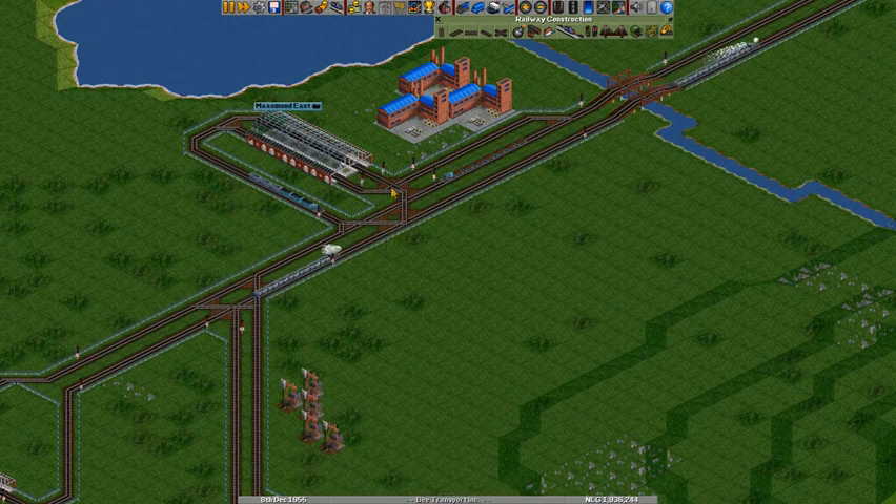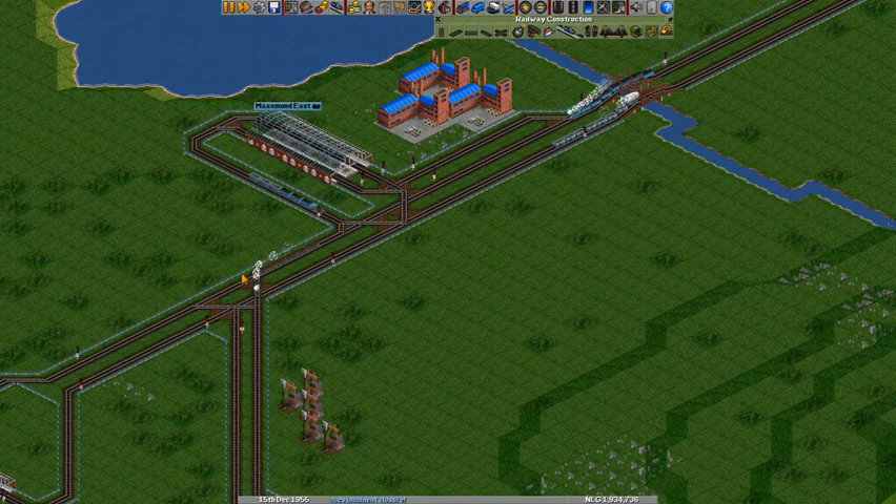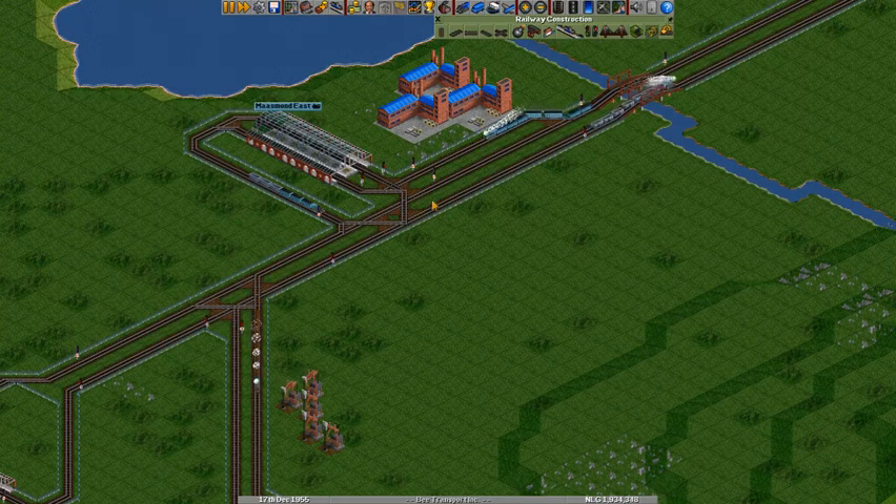They can also enter it from this side, but we're not using it at the moment. So in a while we could actually make a construction where there's a bridge over this line and the other on-ramp over here. But for now we'll keep it like this. And you see the trains are already using it.